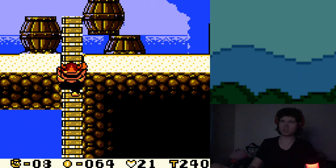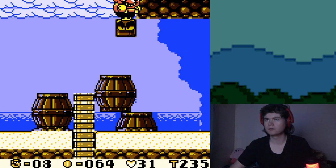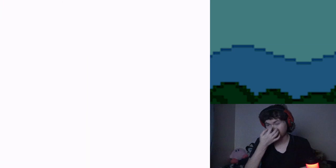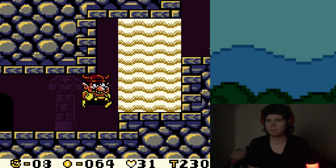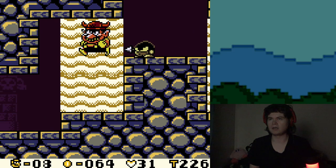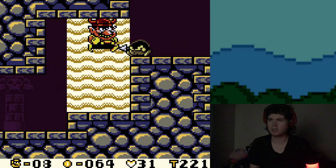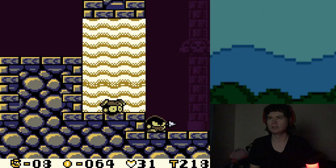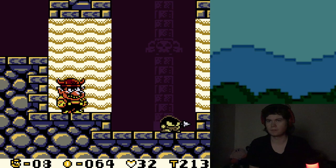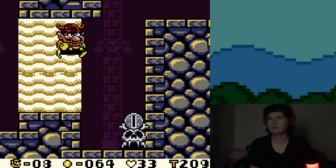To my knowledge, I don't think there are actually that many bottomless pits in this game. I just found it funny that in Mario Land 1, one heart gives Mario an extra life, but in this game, Wario needs multiple. Yeah, this quicksand's kind of annoying.